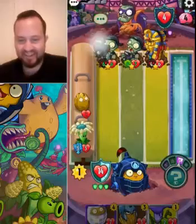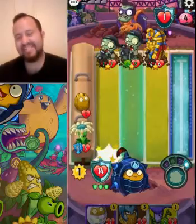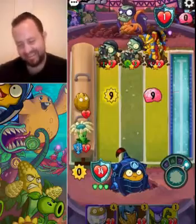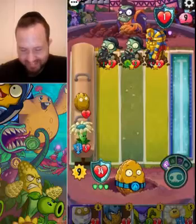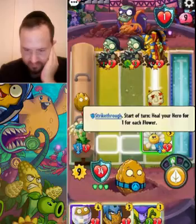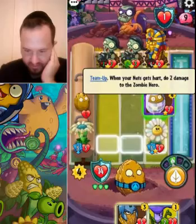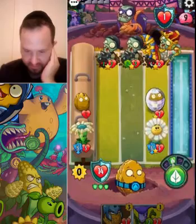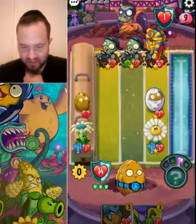This is so crazy — this is the best comeback I've ever seen in my life. What is happening? We're totally protected this turn. No more bonus attacks — bonus attacks are getting annoying. I guess we'll sacrifice our Mirror Nut for the cause.